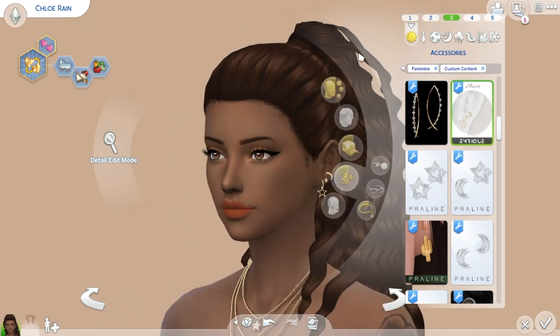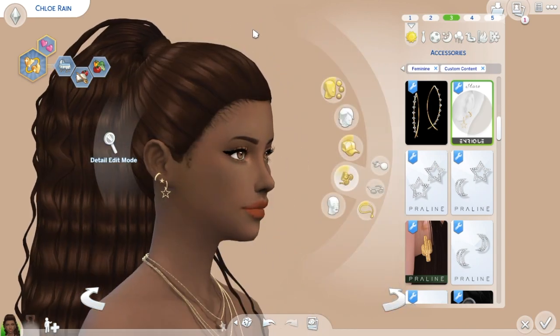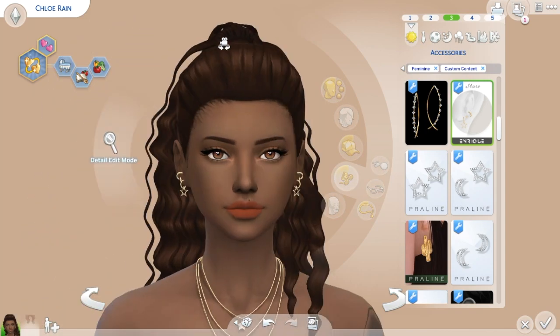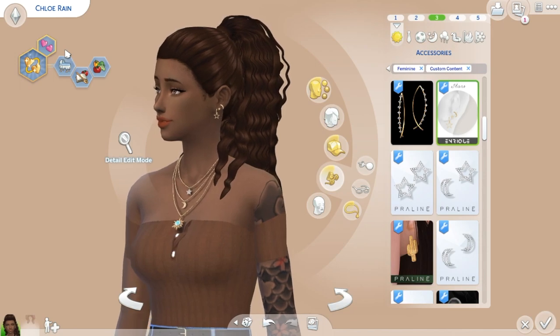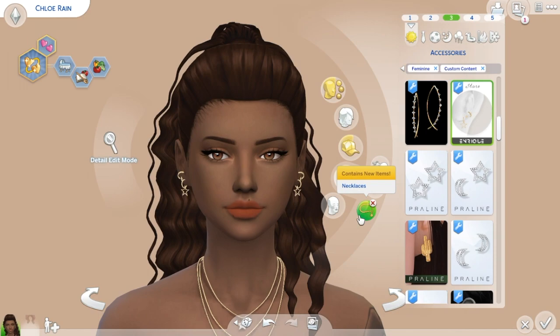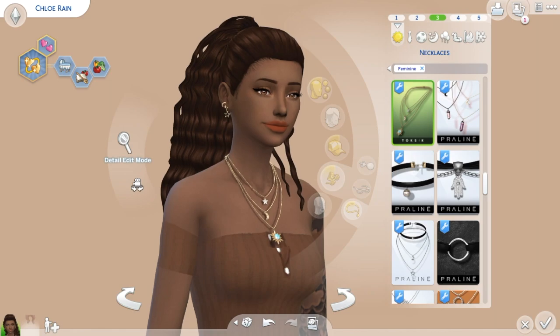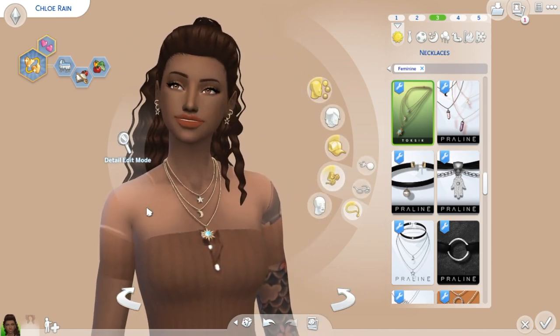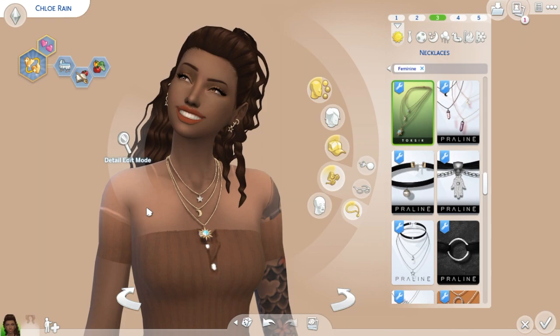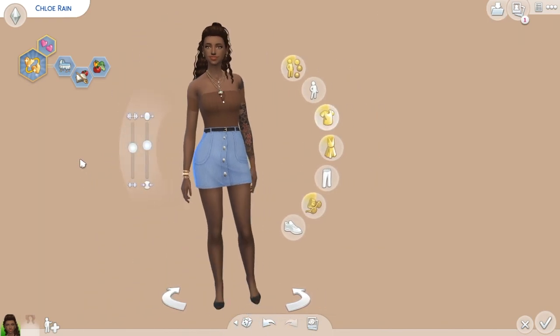Next we have some earrings by Enrique. They're brand new for me, but they are really pretty. They had to make it on this list because they're just so pretty. Really pretty earrings - I love them. Next we've got a necklace by Toxic. This one is beautiful - it's got a moon and a star. It's a really nice little thing, and I think it looks really nice in every outfit. I love gold accessories.